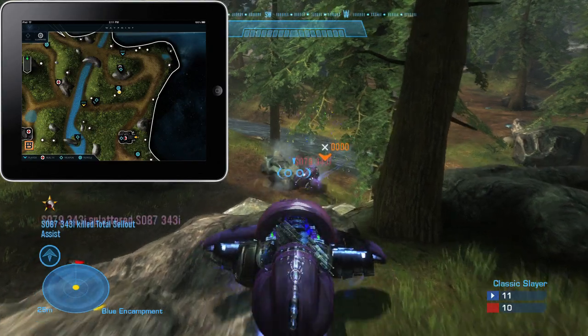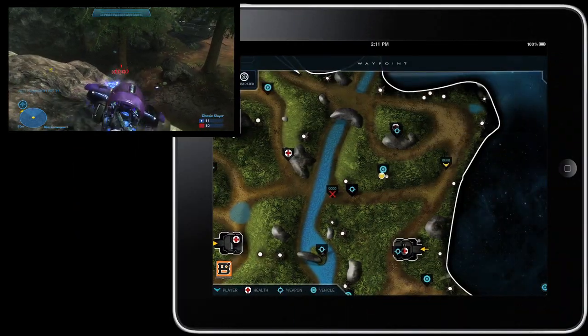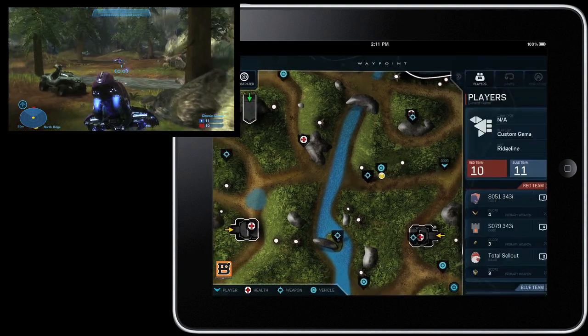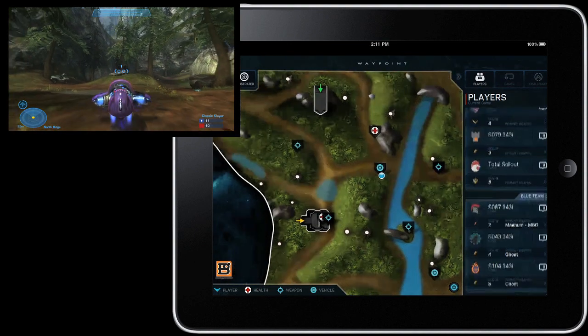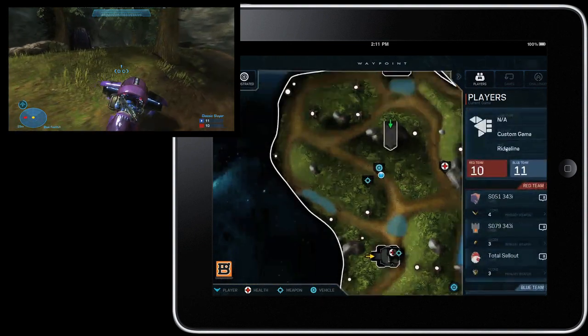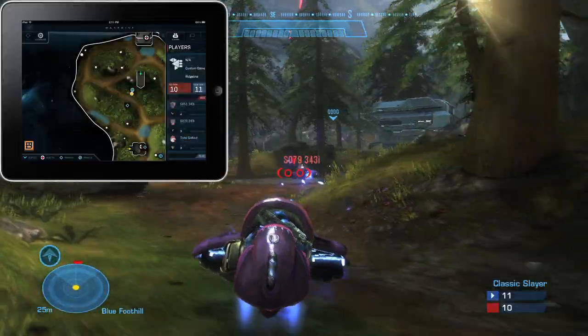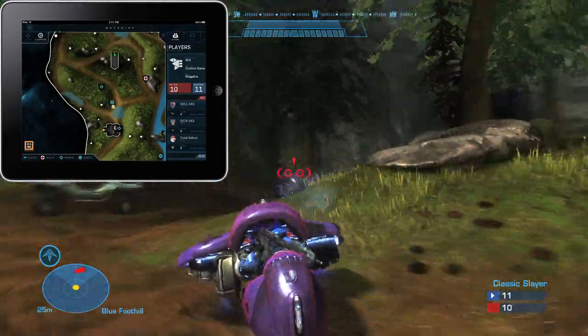With Matchmaking games, Atlas respects the ranked nature of gameplay by only showing weapon and vehicle spawn locations. But with custom multiplayer games, Atlas takes a more no-holds-barred approach by showing the near real-time location of power weapons and vehicles on the map. So if there's a rocket launcher on the ground, Atlas will show you where it is, and if there's a ghost advancing on your location, you can see it coming in Atlas before you do in the game.